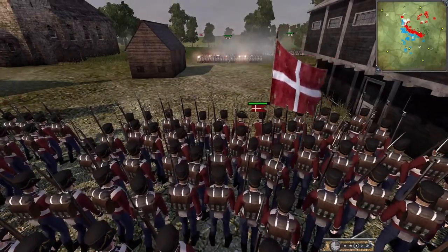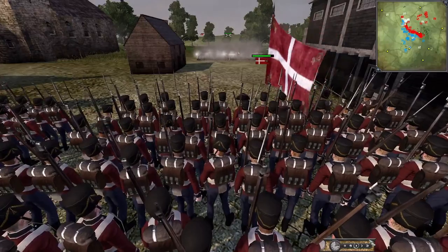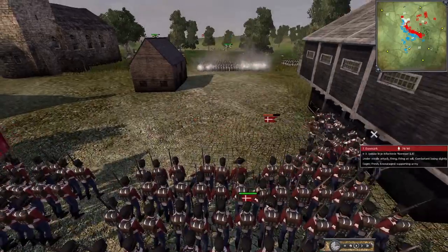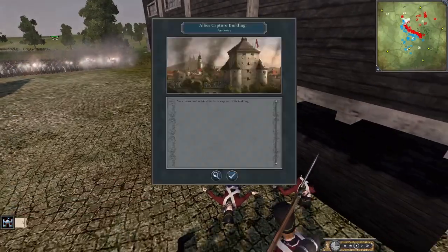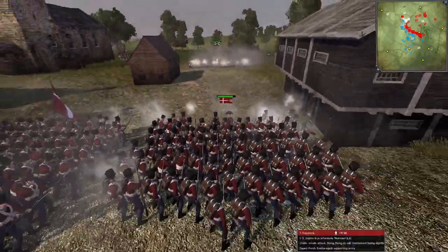I don't know if the Russians brought any artillery — the artillery might not have made it up in time, because this is a rapid advance the Russians are doing. For Denmark — firing volley. The Russians are men going into this building. That's hilarious — crashing to the door and then just getting inside. Return the volley. Hit those damn Ruskies. Yeah, they're inside — that's good.